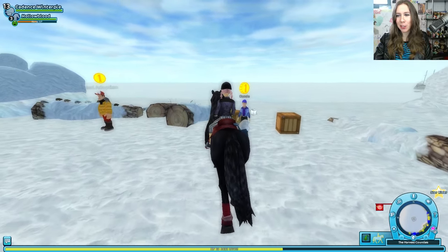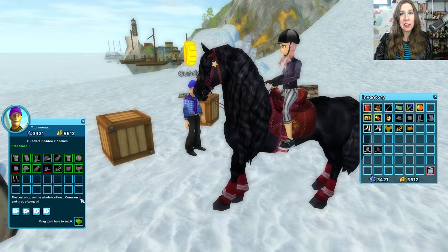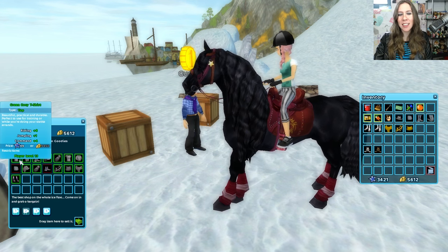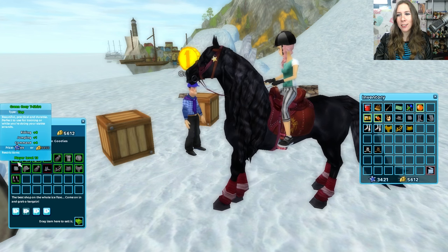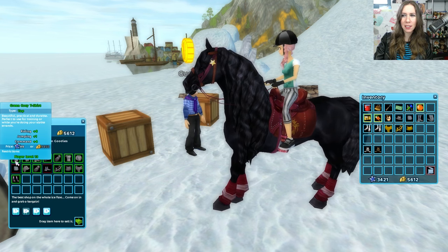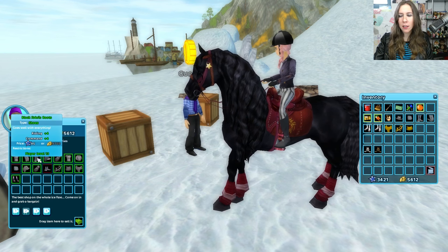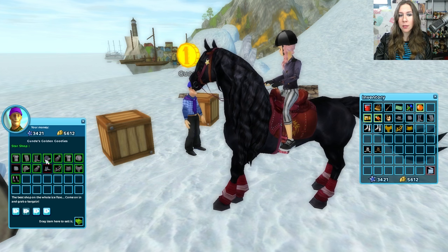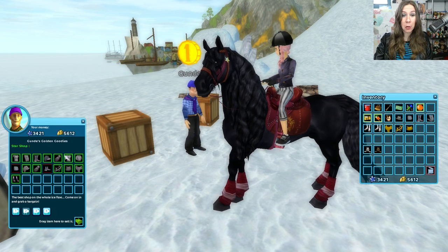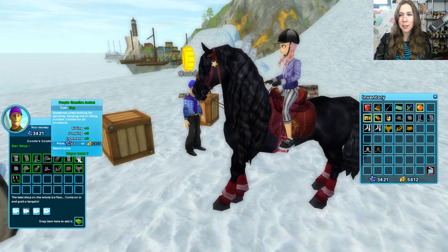I want to see what this guy has for clothes. He has a name — the other guy is just seal adoption. So it's like a teal, greenish, aqua green shirt. Aqua green pants with pretty good stats, I must say. Some gray boots — I like those. Matching green hats. Green gloves. I don't know how I feel about the clothes. Oh, there's a jacket. That's okay.